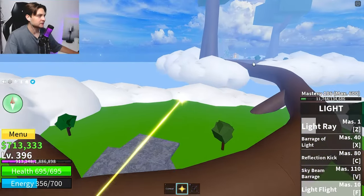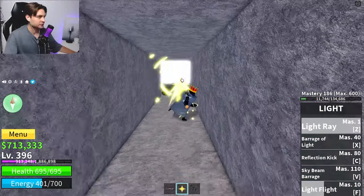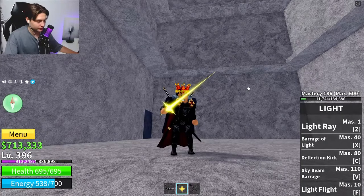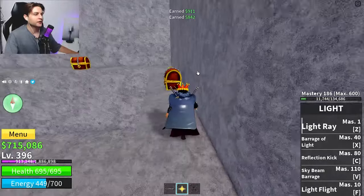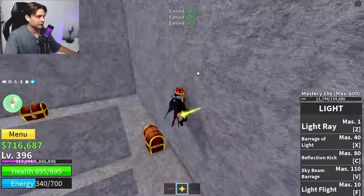Destroy these clouds and now we need to get to this location — this temple. Under this temple you'll see a tunnel right there, so let's destroy it. If you don't see any chests there, you just need to change your server.